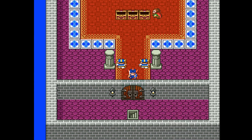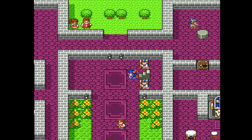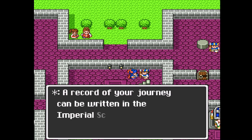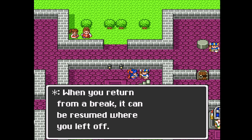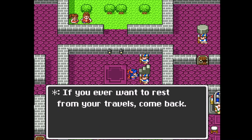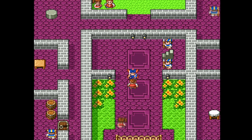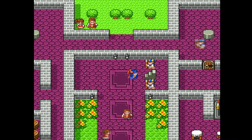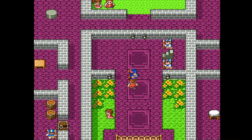So we do have to select the door command in this game. Although, honestly, I could have probably just pressed triangle and been fine. The record of your journey can be written in the Imperial Scrolls of Honor. When you return from a break, it can be resumed where you left off. They're basically saying, hey, talk to the king and he'll save the game. By the way, in this game the king is the sole save point — there are no other save points in this game, you can only talk to him.